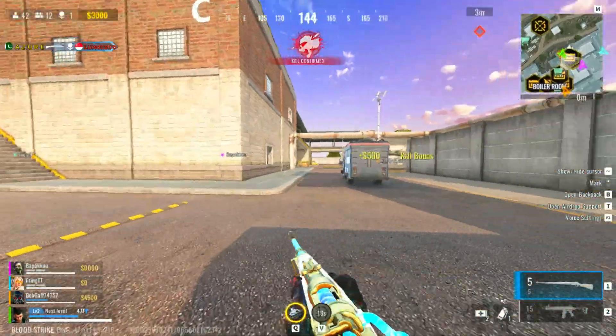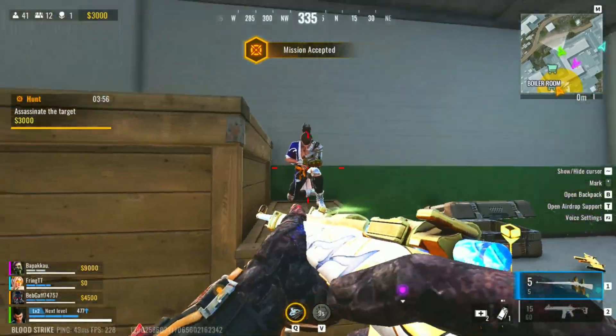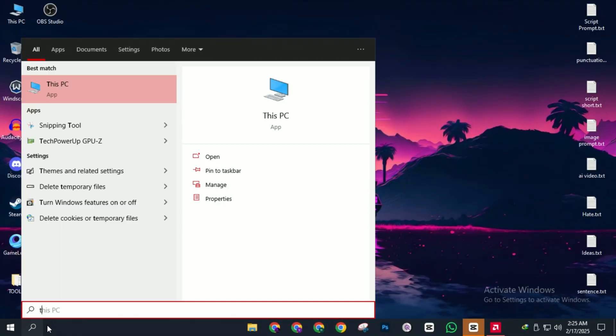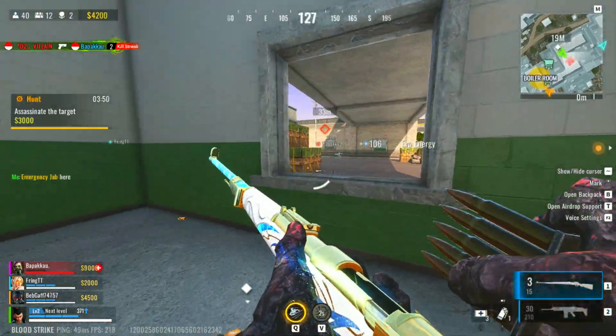Tip number ten: turn on Game Mode. Windows Game Mode prioritizes gaming performance by reducing background activity and allocating more power to your game. Go to search and search for 'Turn on Game Mode', click it and turn it on. This ensures Windows optimizes your PC for the best gaming experience possible.